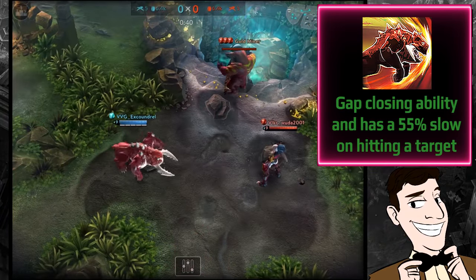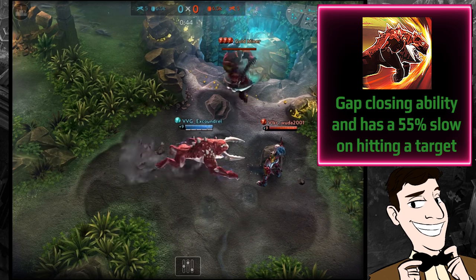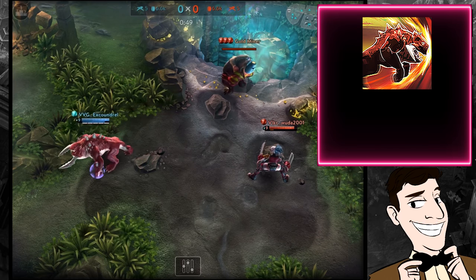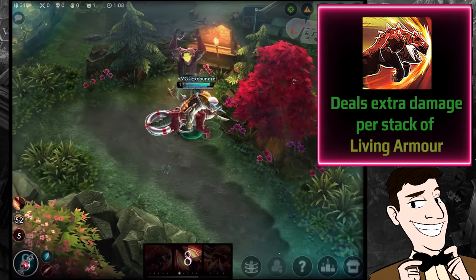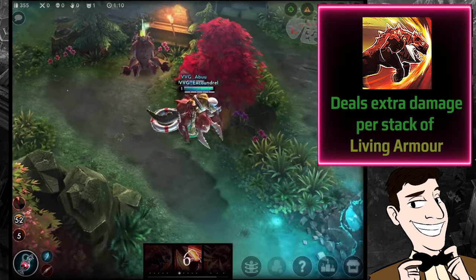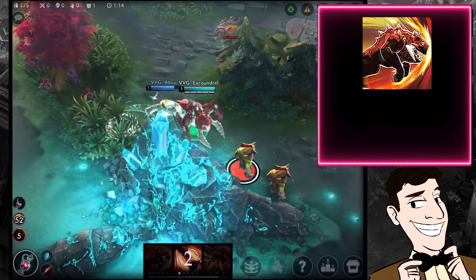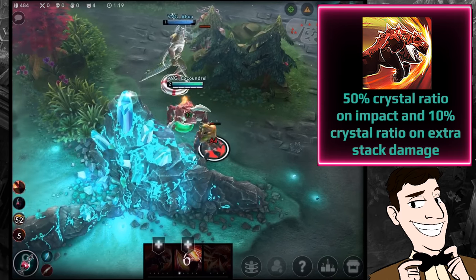His A ability is his major gap-closing ability. He dashes a short distance, stops just before his target location, swings his tusks, and deals damage plus a 55% slow to targets he hits. It deals extra damage based on your stacks of Living Armor, so you'll want five stacks before engaging — although that's not difficult to achieve, you'll gain them naturally anyway.